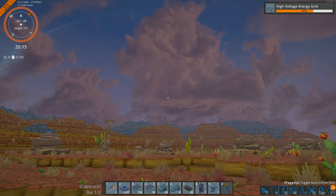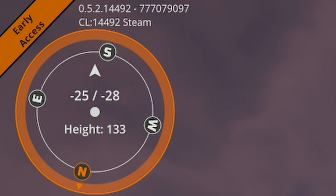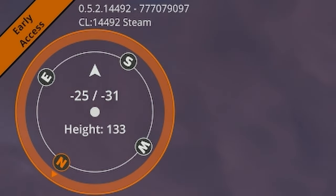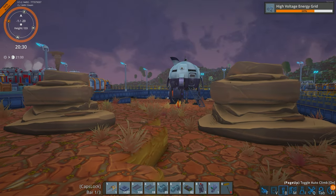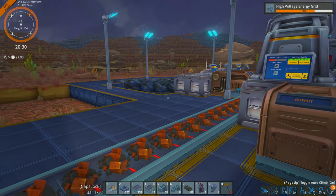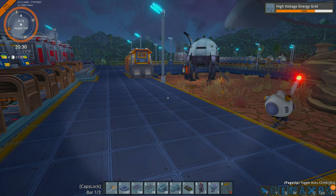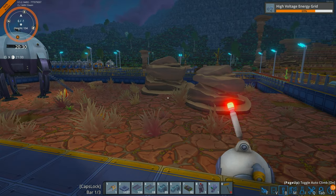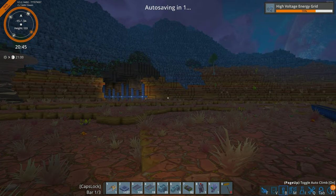A lot of people on the Twitch streams have asked how high we can build. Looking at the top left corner you can see the current height is 133. This varies depending on your seed, but you always spawn at zero zero latitude and longitude. Just like Minecraft, zero zero is where you spawn, though your height will vary by seed.